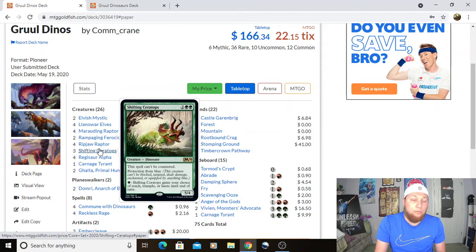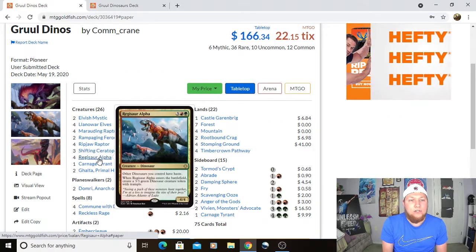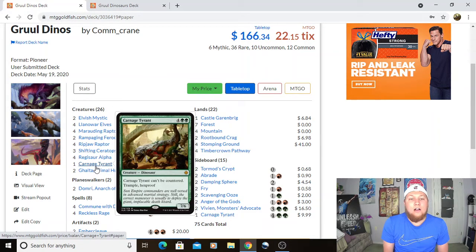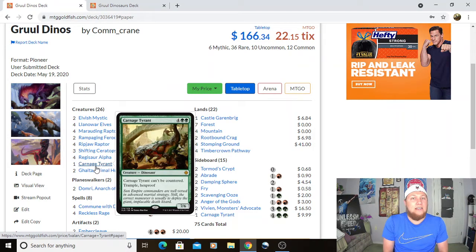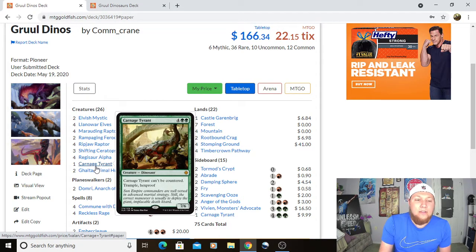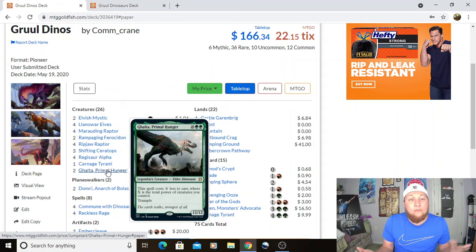We've got four Regisaur Alpha — the card is incredibly strong and hits really really hard. We've got one Carnage Tyrant; sometimes late game in topdeck mode, hitting a Carnage Tyrant is incredible. And then we've got two Ghalta, Primal Hunger — it's a 12/12 with trample, and playing it on turn four with haste is always really nice.